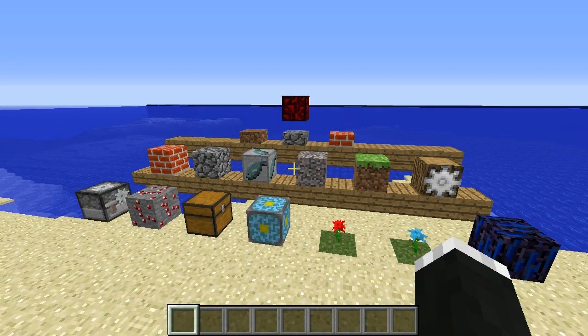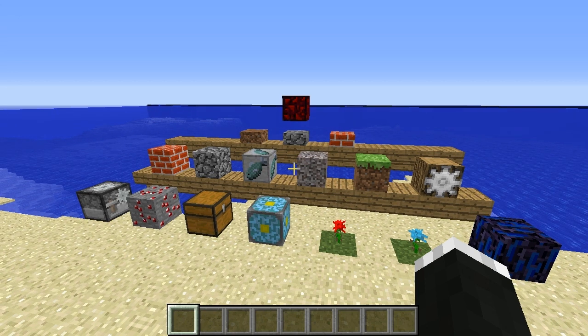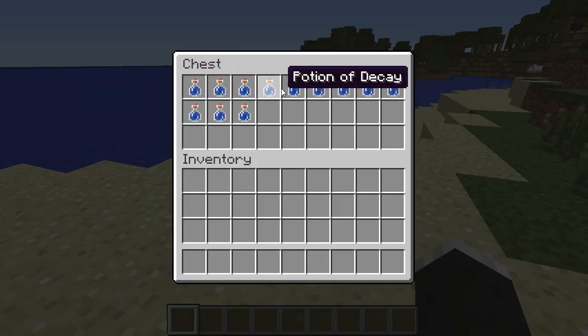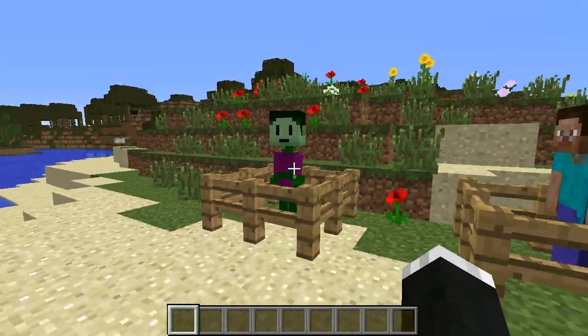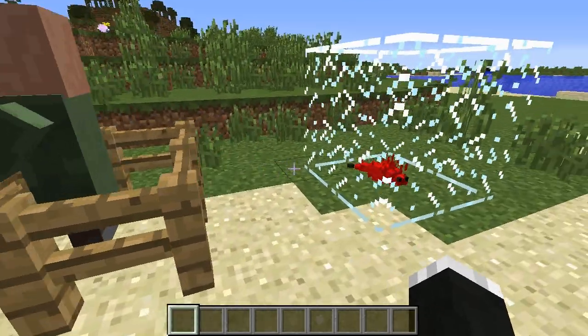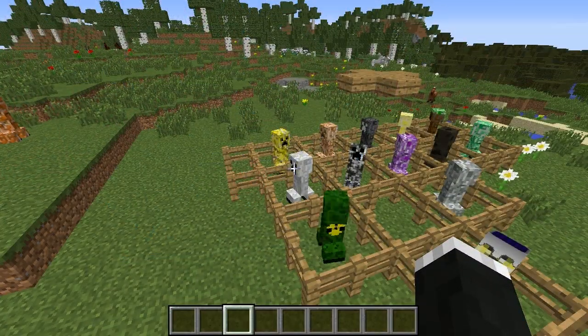At number eight we have the Not in Minecraft mod, which will add all of the things that have ever been removed from Minecraft right back into the game, including all these blocks you can see right here, a bunch of potions that you can read if you slow down the video, and a bunch of mobs including Beast Boy, Human Pigman, a type of villager, and Redstone Thugs.